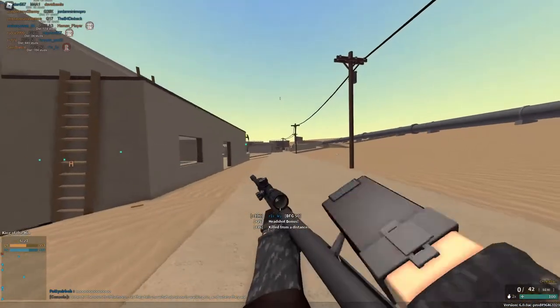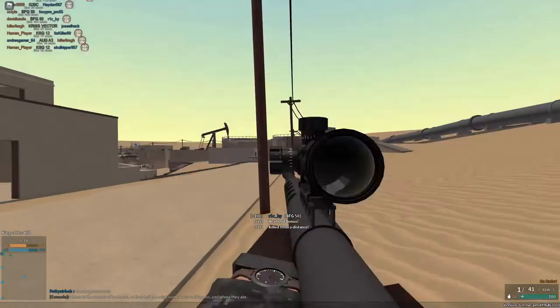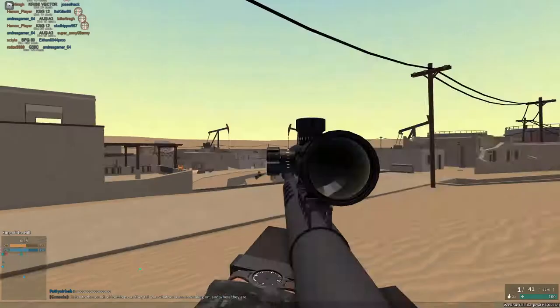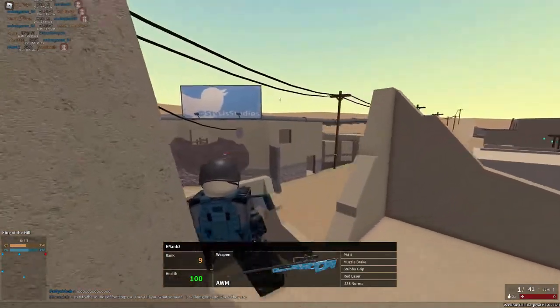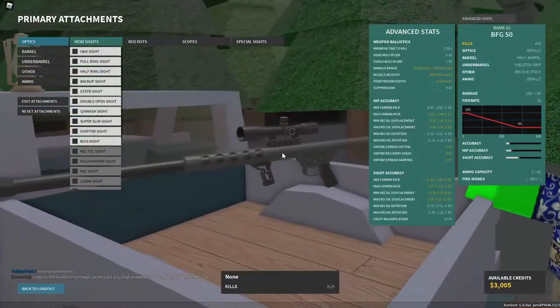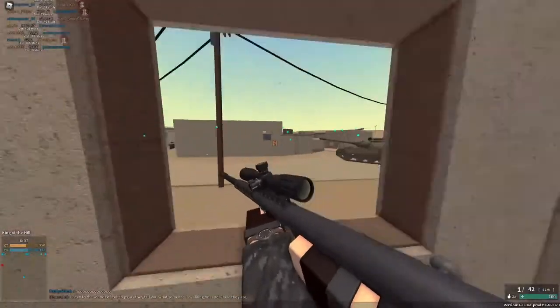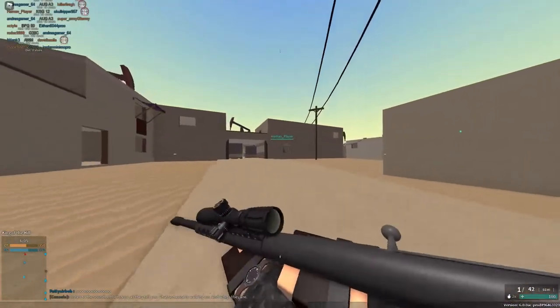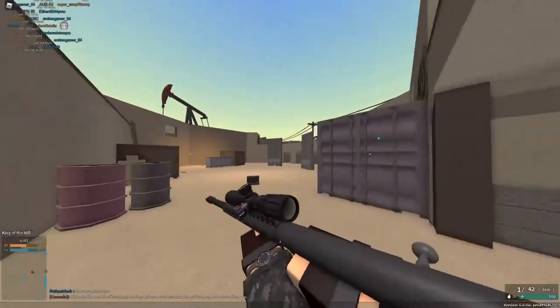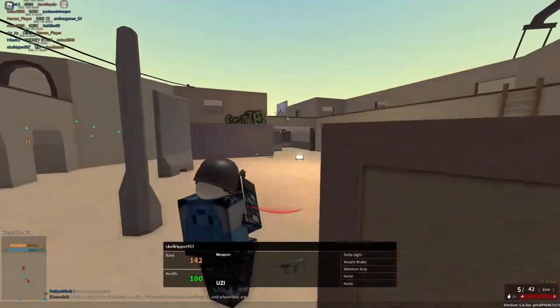Nice headshot! Oh God, come on, it's E. We're level nine with an AWM — crazy setup. Just out.